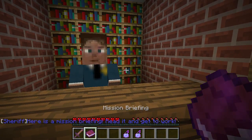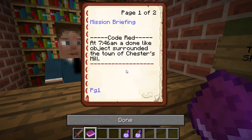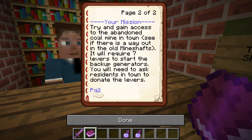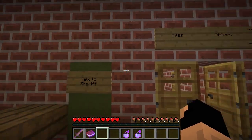I once killed a man with only my pinky and my baby toe at the same time — there, I gave ourselves a backstory. Code Red: at 7:46 AM a dome-like object surrounding the town of Chester's Mill. Your mission: try and gain access to the abandoned coal mine in town, see if there is a way out in the old mine shafts. It will require seven levers to start the backup generators. You will need to ask residents of the town to donate levers.